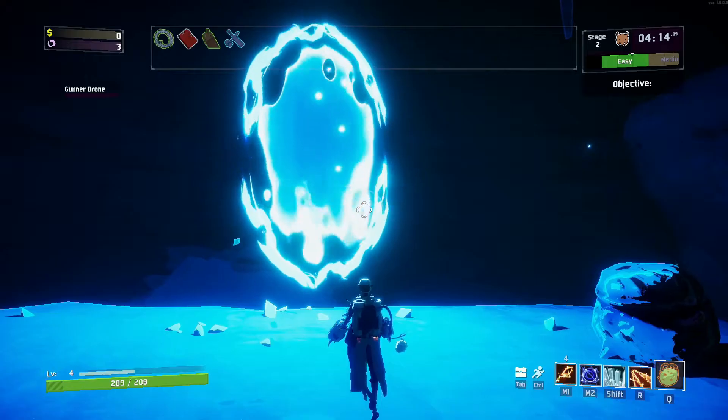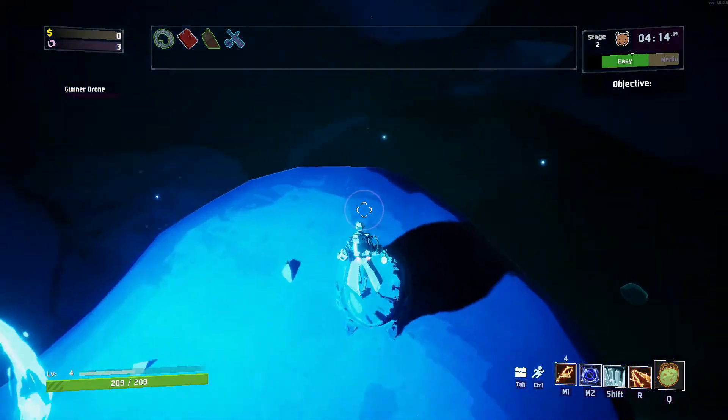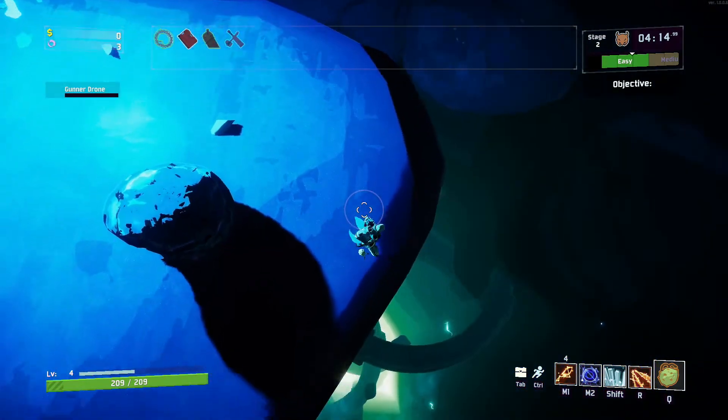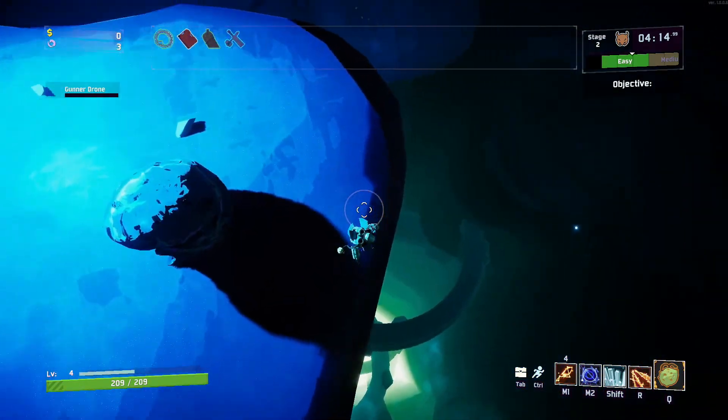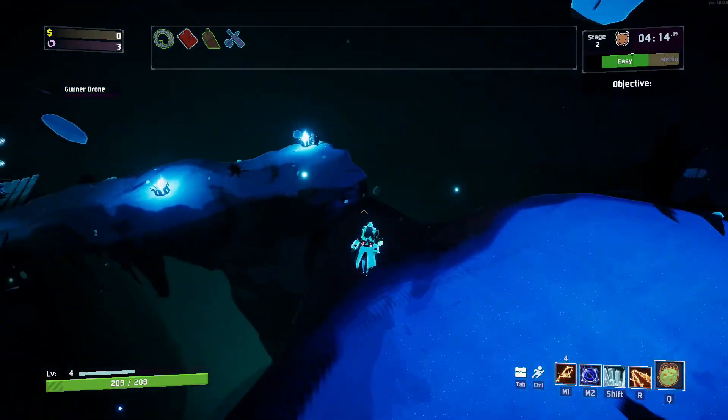Let's just go right into it. The first thing I want to mention is yesterday I did Acrid, which is the character you have to stabilize cells in the void to unlock. The purple portal you have to take to unlock him is right here.